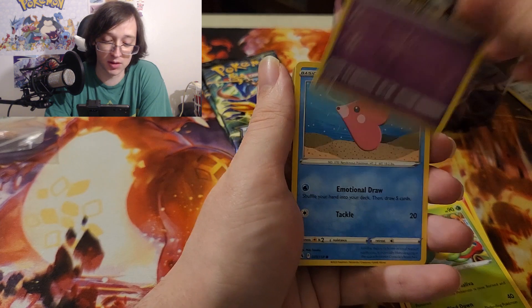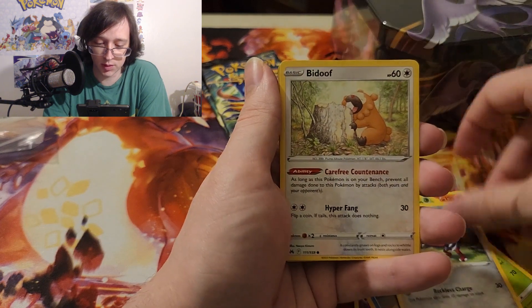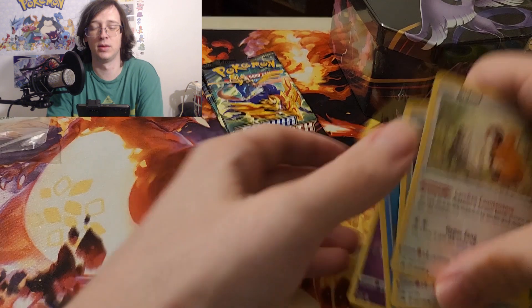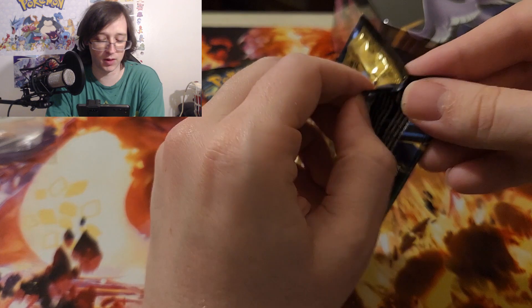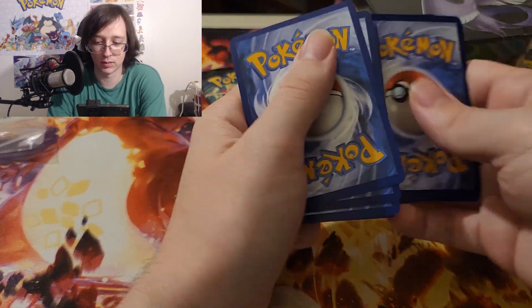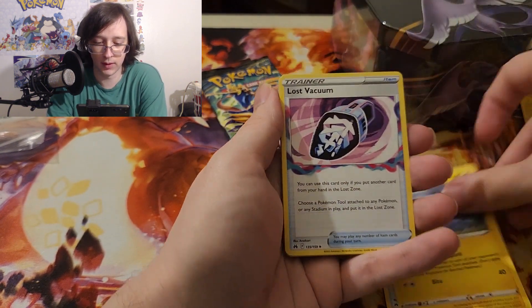When it comes to the rares and reverses though, that's when it can be very concerning — I want the print quality to be good. Leafeon is in here, kind of forgot — it has the V-Star trainer gallery. So they made a normal V for it so you can evolve it to the V-Star from the set, even though there are other Leafeon V's from Evolving Skies and other promos. Lost Vacuum too.